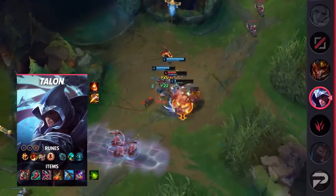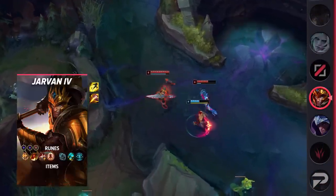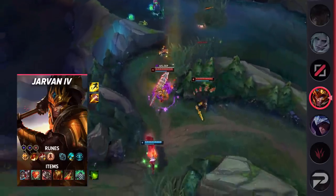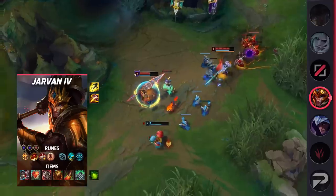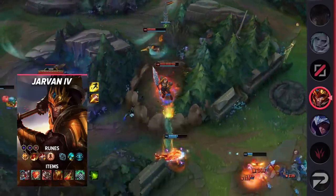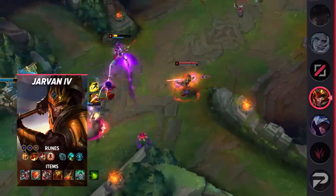Next for the jungle is a build for Jarvan — a bruiser build that makes him not only tanky but also provides lifesteal to survive even longer. His shields combined with defensive stats and healing will help him lead the charge, deal plenty of damage, and become practically unkillable. For runes, take Conqueror, Triumph, Legend: Tenacity, Last Stand, Futures Market, Cosmic Insight, double adaptive force, and armor. Start with Mosstomper Seedling followed by a Tiamat rush. By end game you should have: defensive boots, Heartsteel, Ravenous Hydra, Sunfire Aegis, Death's Dance, and Spirit Visage.